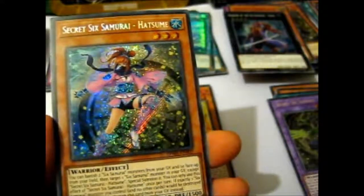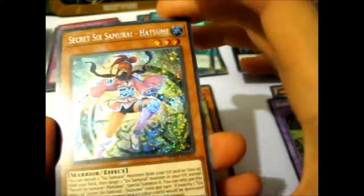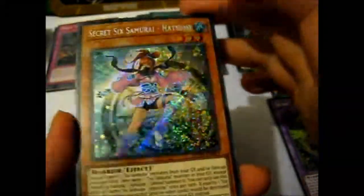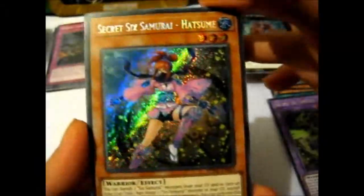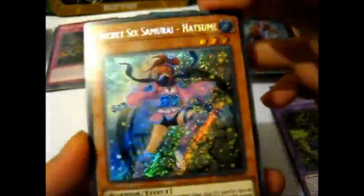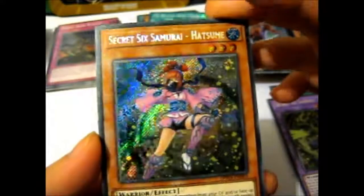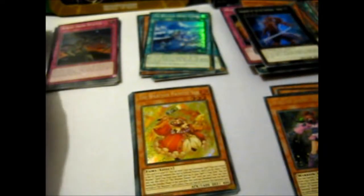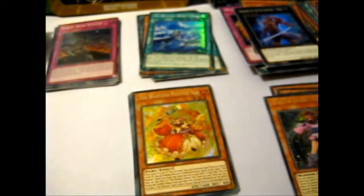Ooh, new one! Secret Six Samurai Hatsume — and it is a female ninja. Kunoshi. I don't know why they're called samurai because they're ninjas — I mean, look at them. Still, very cool. I like all the samurai and ninja stuff.